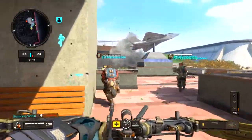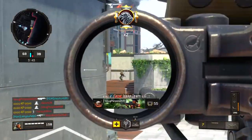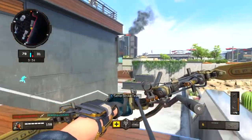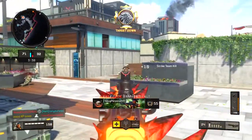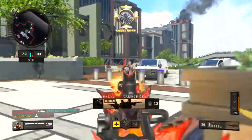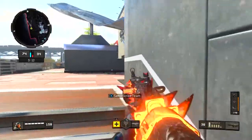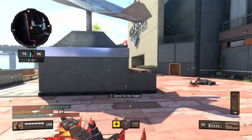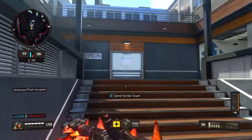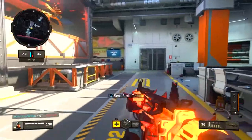I almost took an L right there baby. That is not the best thing for me right now, I cannot take any L's. That guy's deep in their spawn, I don't know what he's doing. Kind of wait for them to get out of their spawn. Back it all the way up because there's no teammates around me — I do not want to die right now, so I'm gonna play it safe. Calling my hacker drone. Very nice, got that guy somehow, not really too sure how. Kind of go where my teammates are, keep playing it safe.